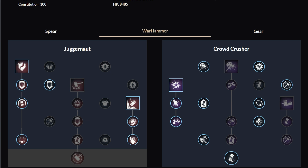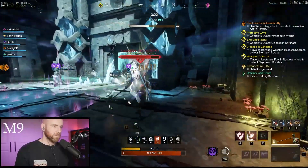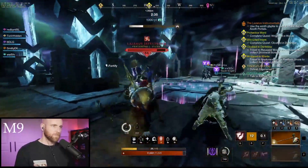Having the extra dodge and the discounted cost of dodge from the Dexterity perk definitely helps. Also, since you're running 100 Constitution it helps with survivability. Medium armor is a great play for this build — you get a lot of extra elemental resistance for mutations as well.